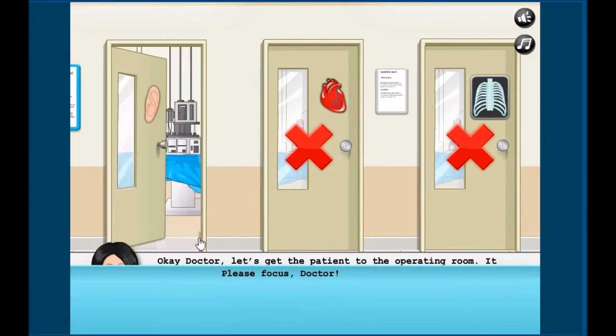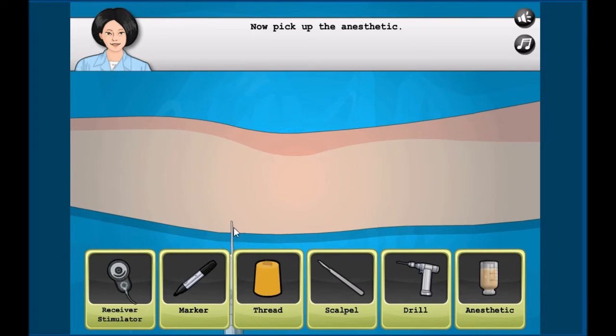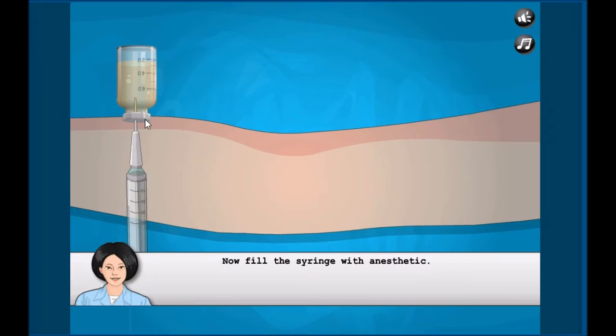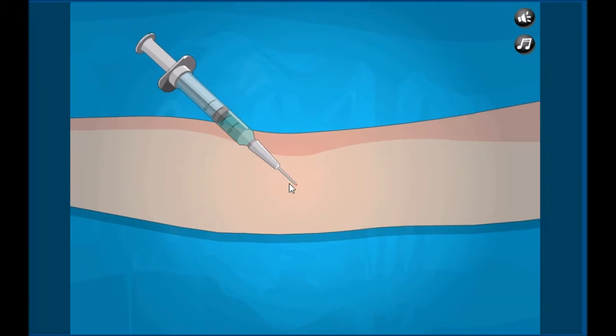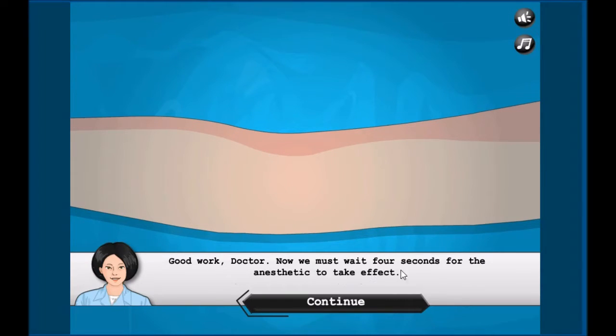Let's go to the ear surgery. Now you'll need to find the injection — we need to anesthetize his body. We need to pull this medicine out and poke it in his body. Fantastic, now let's see if it takes effect.